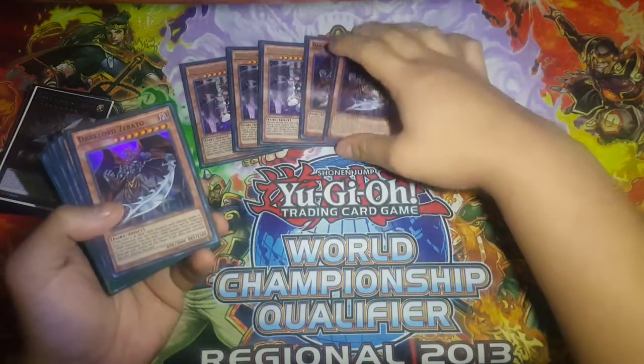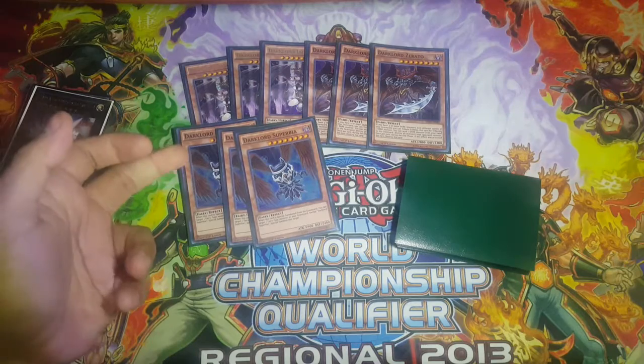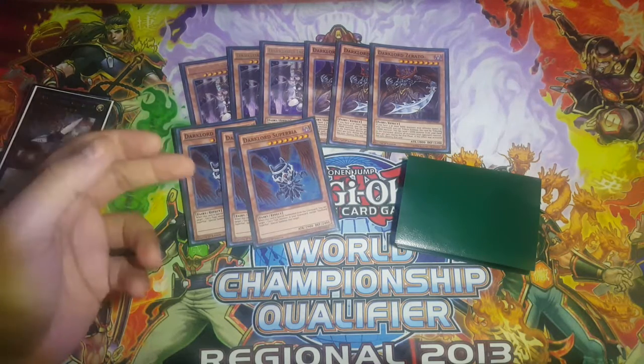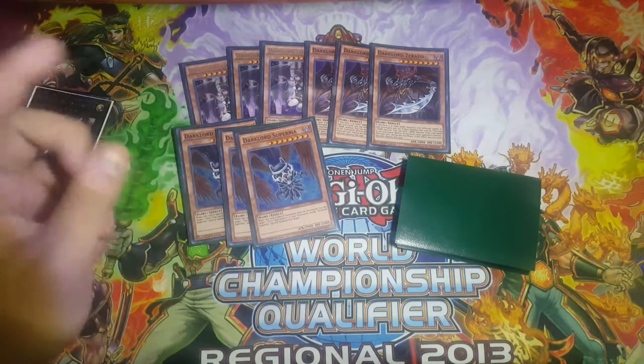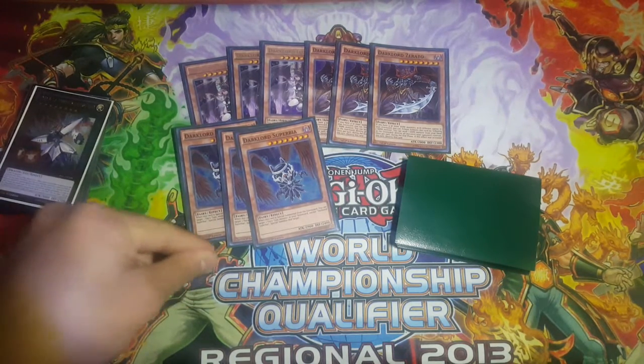Dark Lord Superbia, which is really good. You activate Actual's effect, send Superbia to the grave, draw two. Then if you draw a Dark Lord Contract, get special summon Superbia, and you can special summon Actual. You can pay a thousand life points to copy Dark Lord Contract's effect on the grave, shuffle it back to the deck.